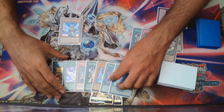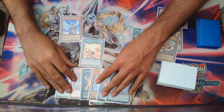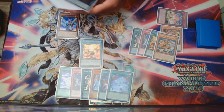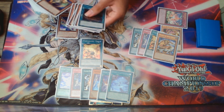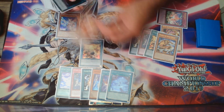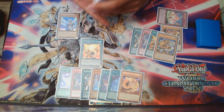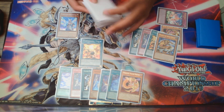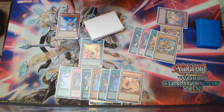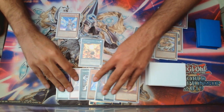Now we're going to activate Fire Formation Tenki, and in this instance it's going to grab us specifically Lunalight Yellow Marten. You'll see in a second why Yellow Marten specifically. We shuffle the deck, cut it, and proceed.